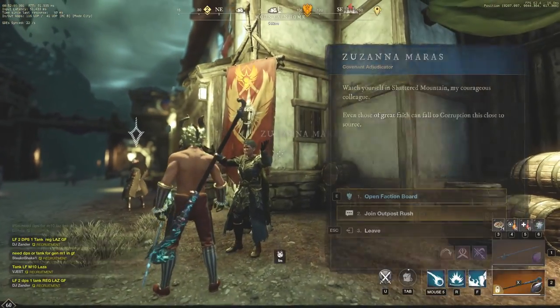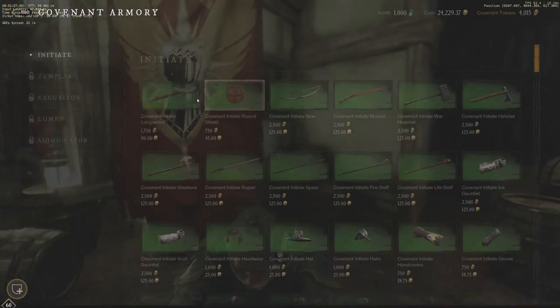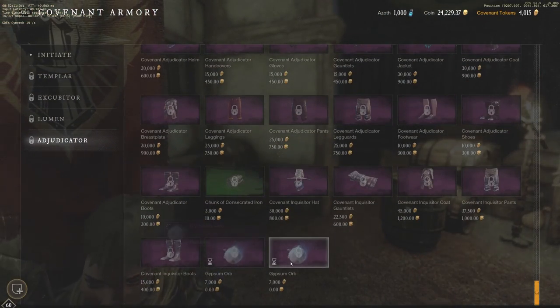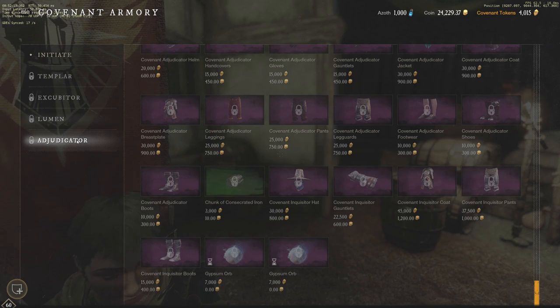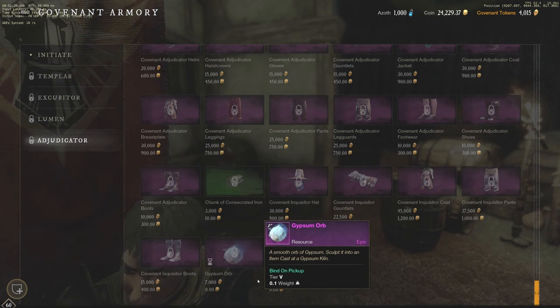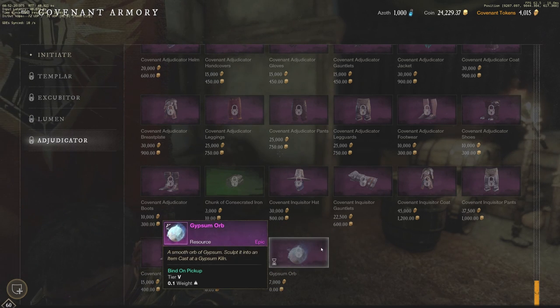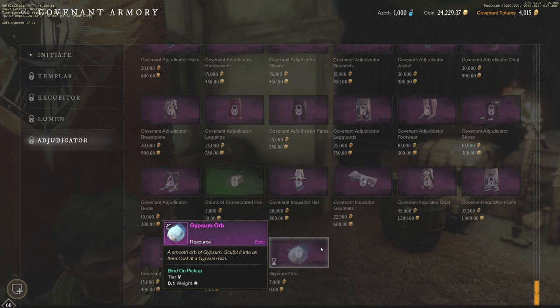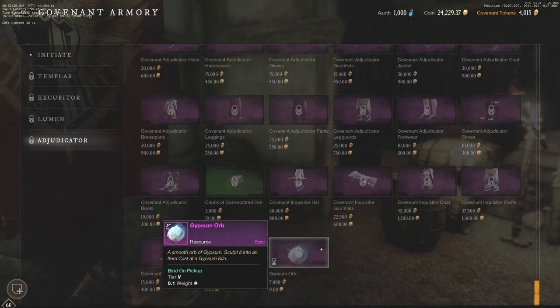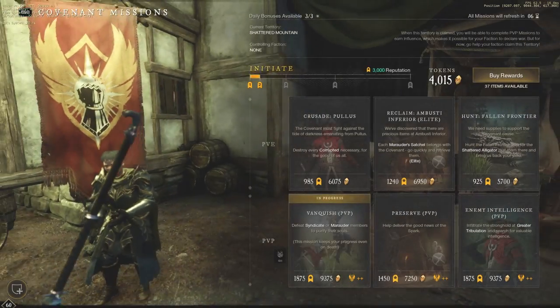Let's take a look at the item shop with the Faction Rep. You'll want to do this every single day. Most of you will probably have this already unlocked — if not, make sure to do your Faction Missions. You have these Gypsum Orbs that just cost 7,000 Tokens, which is very easy to get every single day. I'm going to be grinding out and getting this unlocked so I can get these two orbs every day, because it's a big bonus.